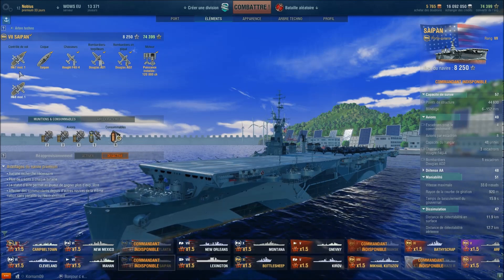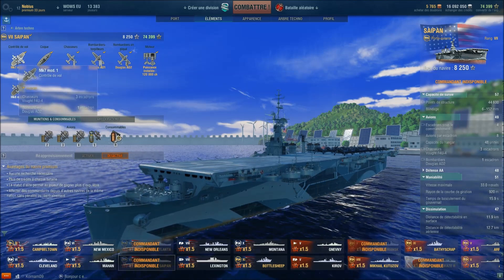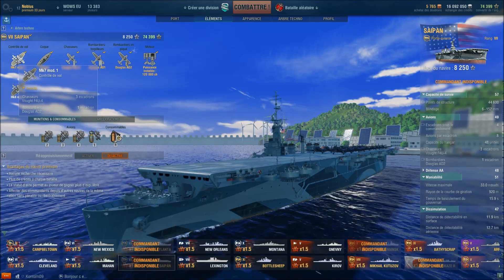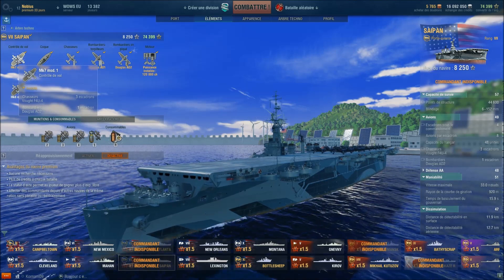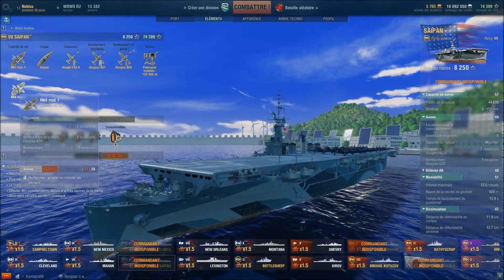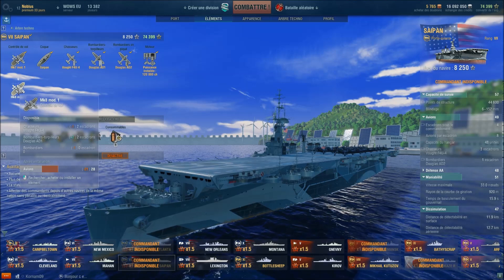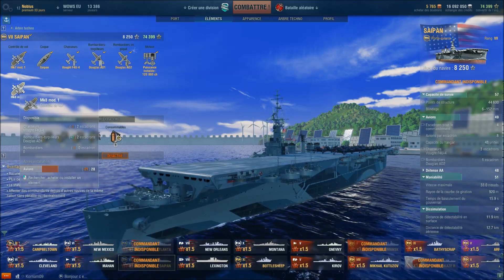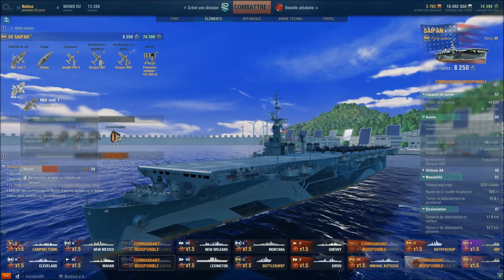Il y a deux contrôles de vol disponibles. Le premier étant trois escadrilles de chasse et une escadrille de bombardiers, avec trois chasseurs par escadrille et huit bombardiers. Ou le contrôle de vol numéro 2 : vous perdez une escadrille de chasse, passant à deux escadrilles, et vous perdez les bombardiers mais gagnez deux escadrilles de torpilleurs.